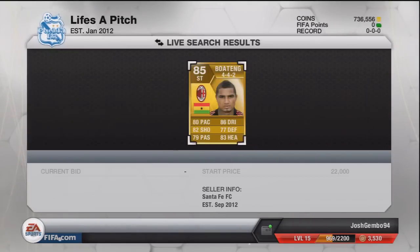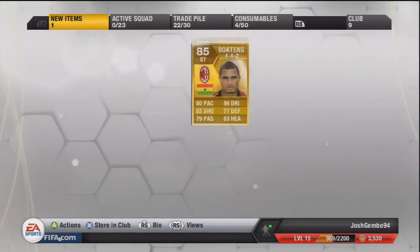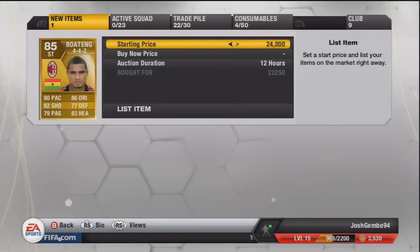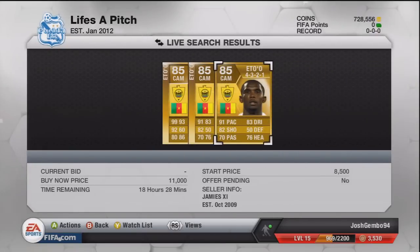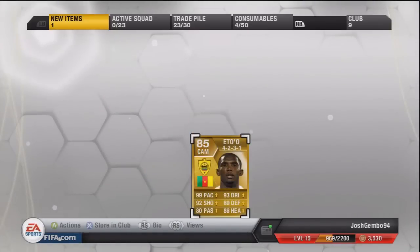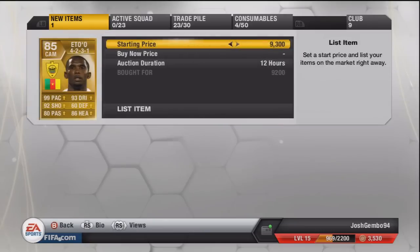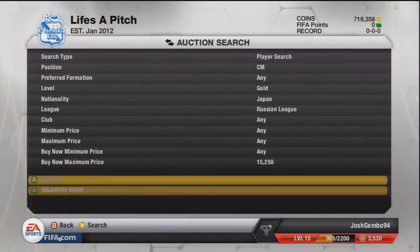Another Boateng — I think this is the third in a row and we go for another one. The final Boateng is a Striker 442 Boateng. I think we list him up at about 26,000, but he does take a very, very long time to sell — he's a converted Striker and a lot of people are not a big fan of using him. So he took a while to sell. Next buy is a CAM 4231 Eto, picking him up for 9.2k and we're going to try and sell him on for around 12k, which will be a very nice profit of about 1,800 to 2,000 coins.